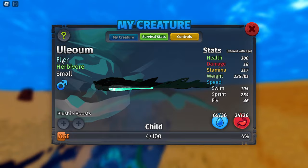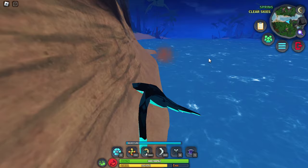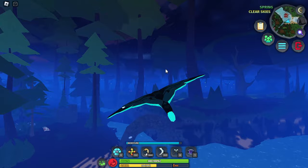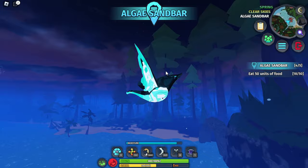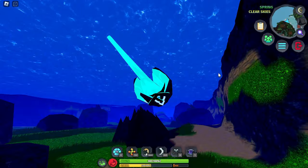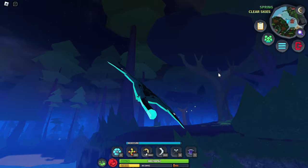For some reason it has the flyer ability, which is interesting. Going onto land — wait, I can actually fly? That's insane! I can fly around, do backflips with an aquatic creature — that is so fun. It's also fast in water, which is great.